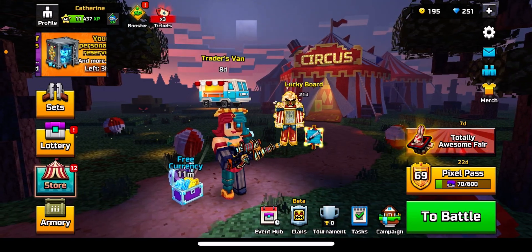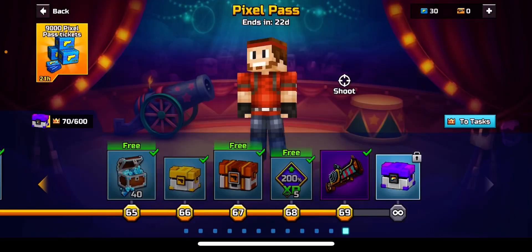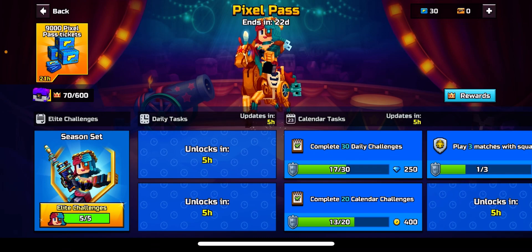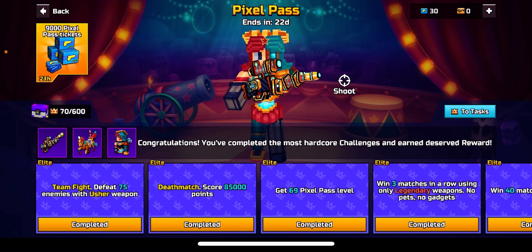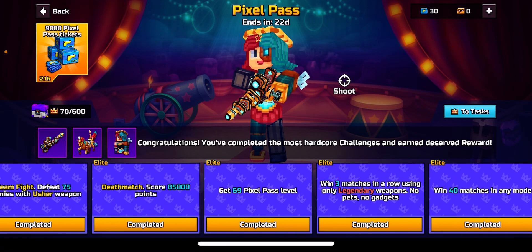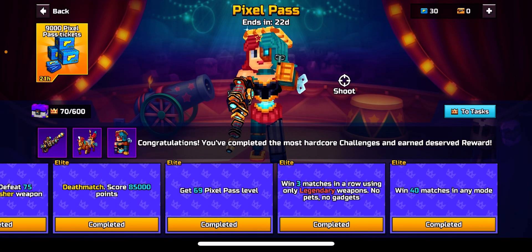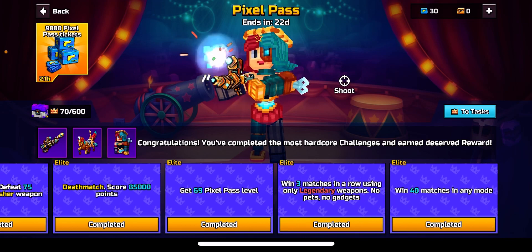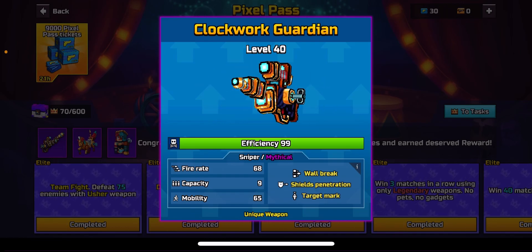Hey, what's up guys! Here we are in another video. As you can see, I'm level 69 and I have completed the Pixel Pass. An upcoming video will cover the Springy Shotgun, but I completed all the elite tier challenges — the team fight, defeat 75 enemies with the Usher weapon, deathmatch score 85,000 points, get level 69 Pixel Pass, win three matches in a row using only legendary weapons, no pets, no gadgets. The last elite tier challenge was to win 40 matches in total. So I have completed all the Pixel Pass challenges and I brought you this video on the Clockwork Guardian.